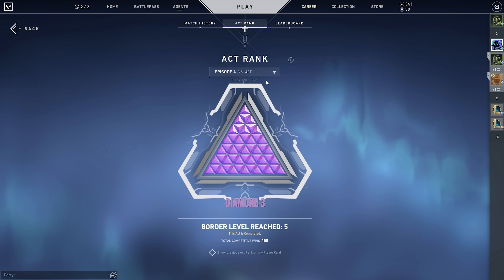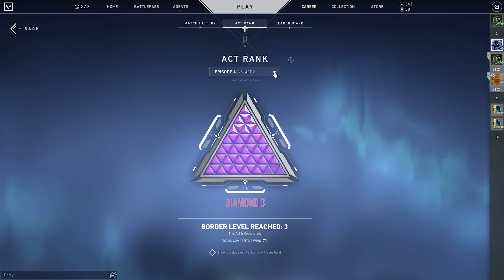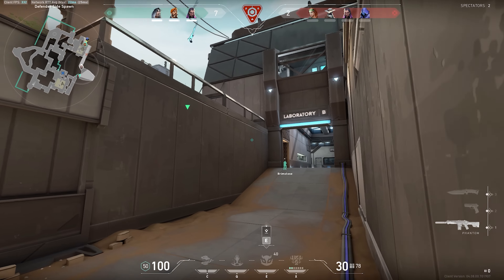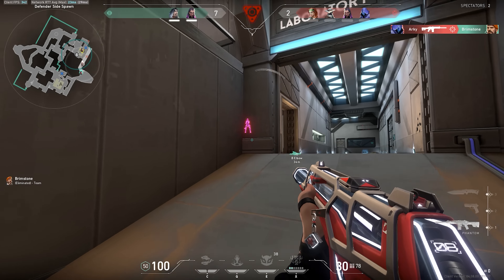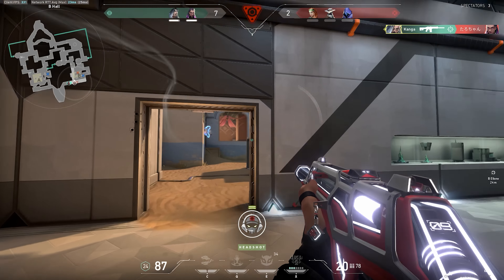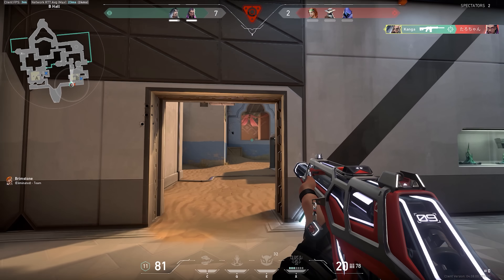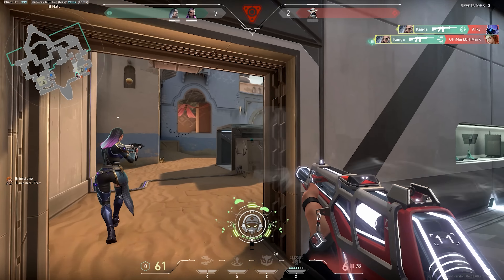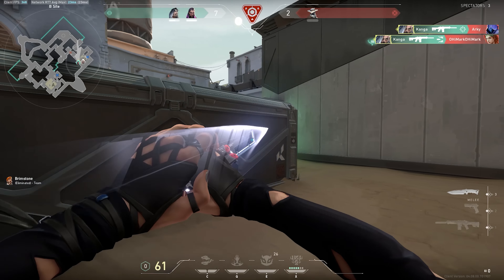I was able to hit Immortal for the first time just by one-tricking Fade. For the past two acts I've been hard stuck Diamond, then this act - 18 matches of Fade, won 14 of them, 78% win rate, and hit Immortal just like that. So this video is going to be a highlight reel, but on top of that there's going to be tips, breakdown of things that I do right and things that I do wrong, a few lineups, and analysis on the gameplay I've gotten with Fade so far.